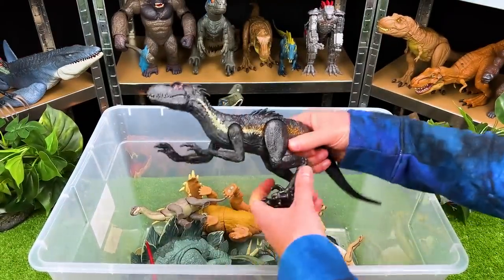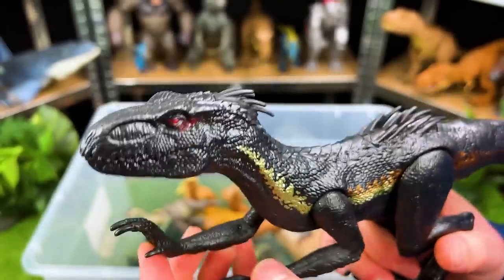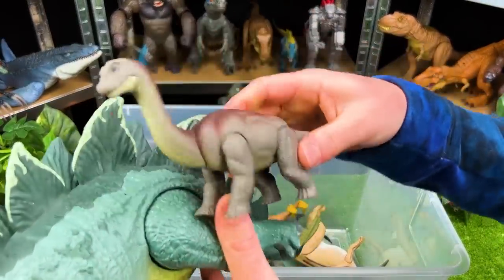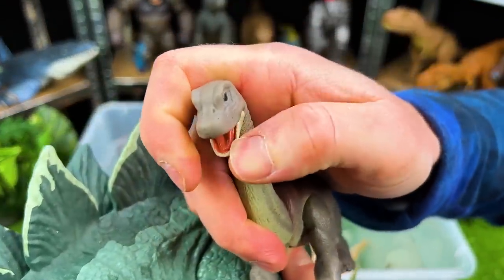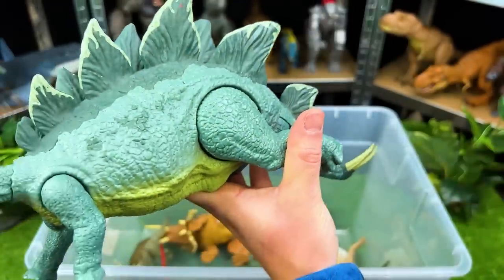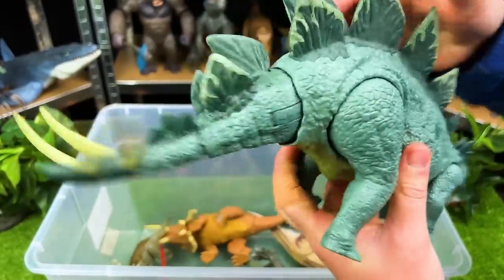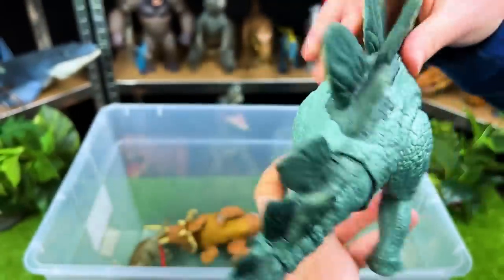But wait, we've got some more predators in here — look out, it's the Indoraptor, one of the sneakiest and smartest dinosaurs out there. Let's check out these next ones — this is a baby Brachiosaurus. You can open and close its mouth and move its neck up and down. And this is another giant Stegosaurus — it's got that tail swinging action, those spikes are super big — wow, that is so neat.